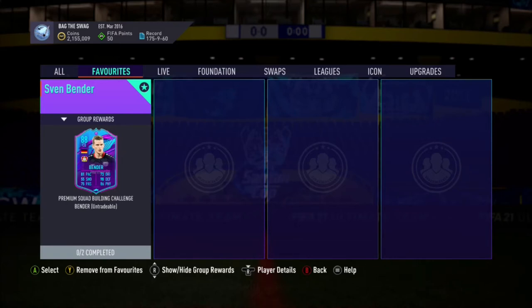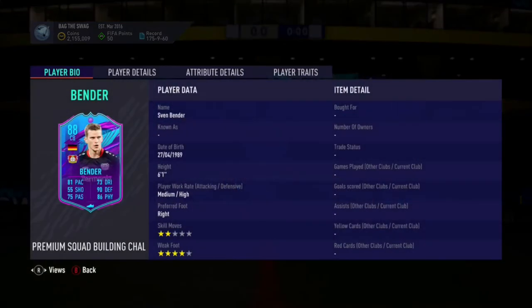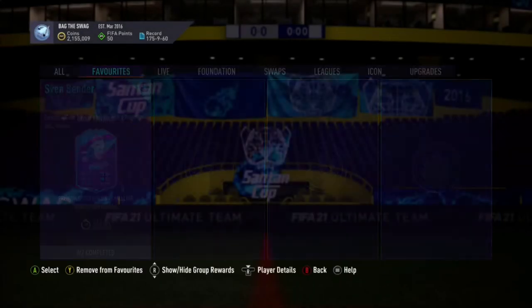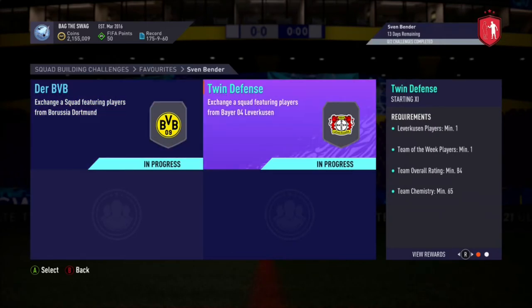This SBC player will cost you guys around 260,000 coins on both Xbox and on PlayStation. In my opinion, this is a really good card which I recommend you guys to complete, as he has 81 pace, 90 defending, and 86 physicality. He also has decent passing at 75, which can be really helpful.